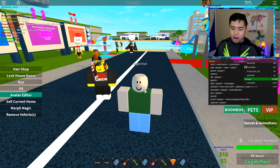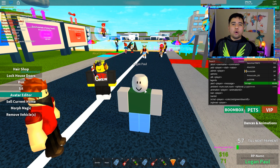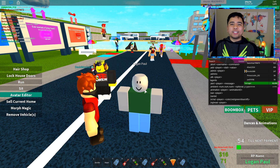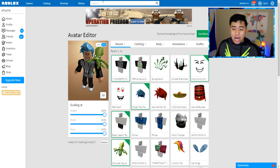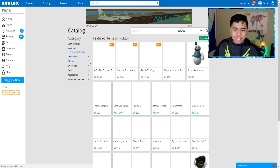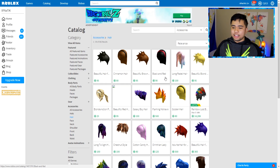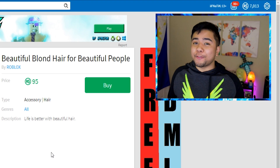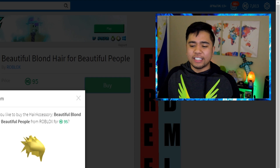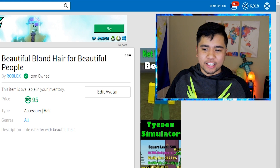Since the Roblox username Logan Paul doesn't look anything like him, I'm gonna go back into the catalog and wear the best Logan Paul merch I can to actually match him and hopefully mess around with some of the people inside the lobby. Let me check out my avatar - we have to change our blonde hair to look more like Logan. I'm going to click the Roblox catalog, go to accessories, find hair that looks exactly like Logan. Oh my goodness, this one right here - the beautiful blonde hair for beautiful people - already kind of reminds me of Logan. If you're part of the Logang, make sure to comment hashtag Logan in the comments below.